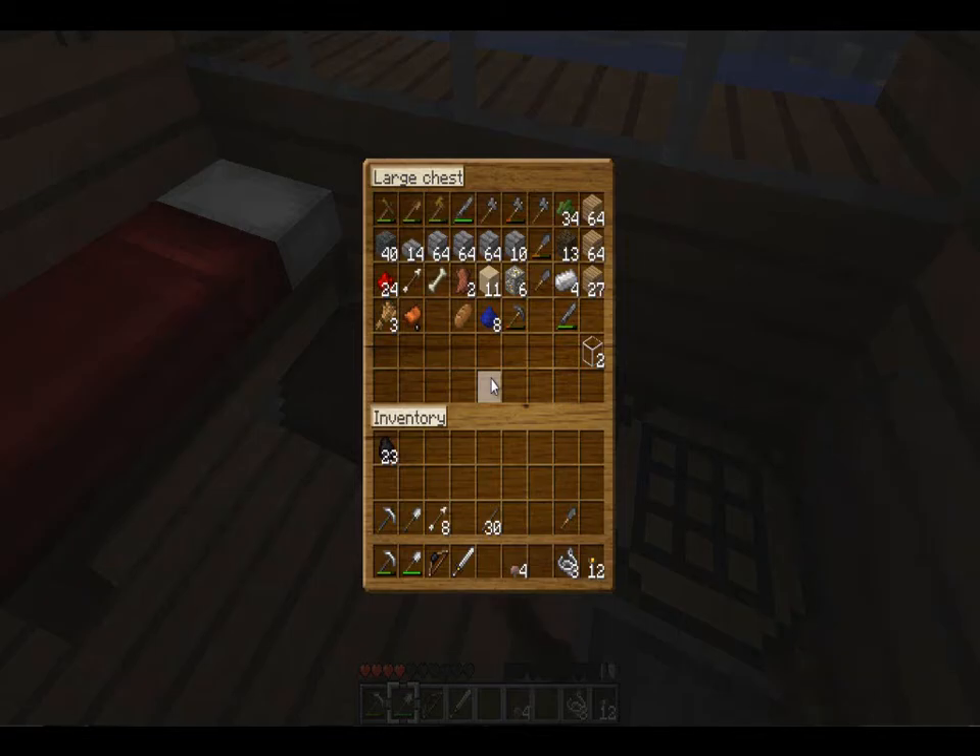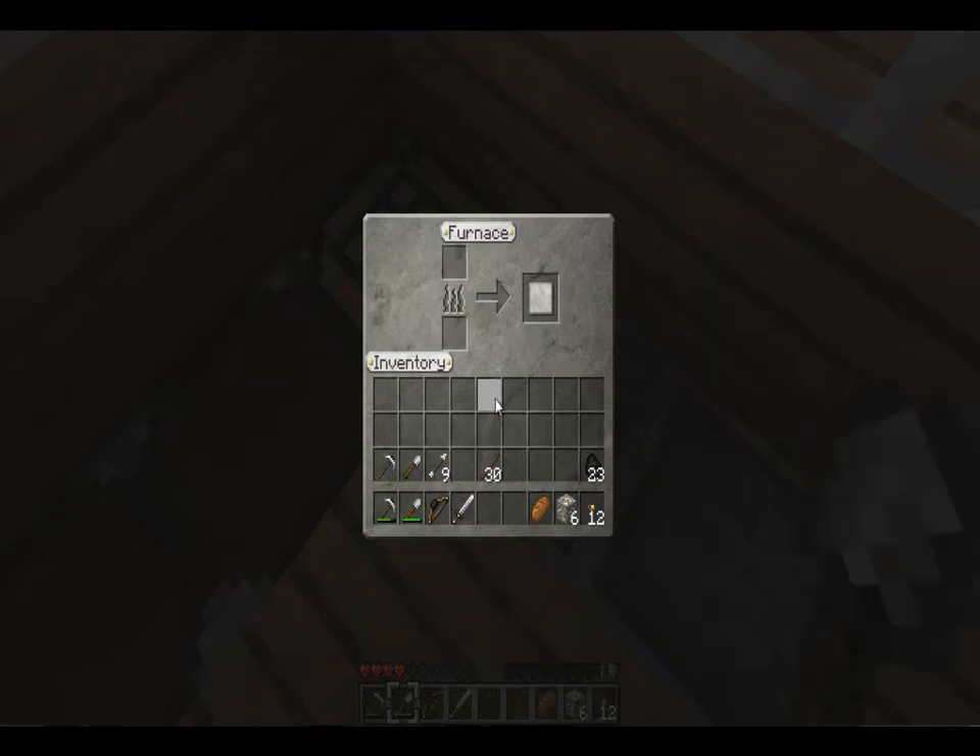I do want to have a little bit of protection down there because I don't have any pork or anything like that. Actually, I will bring that down — I won't bring the string. Do I have any food? I don't, goddammit. Oh, we'll smelt the gold down as well and make a gold helmet or chest plate or something.